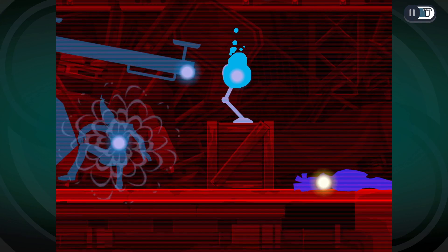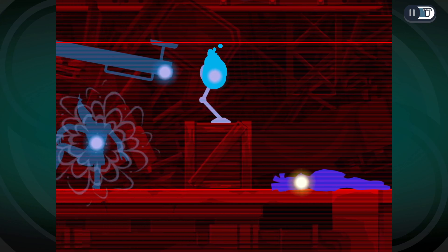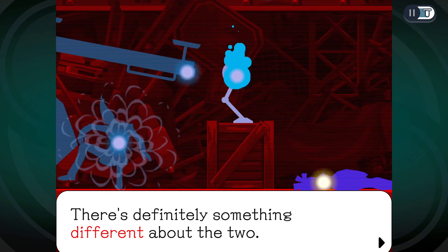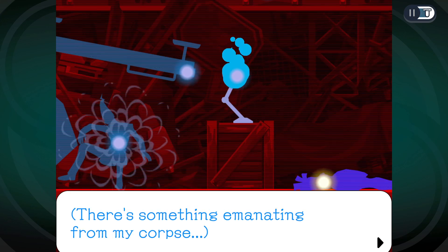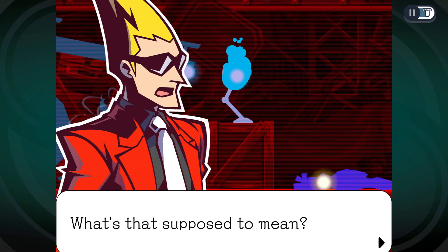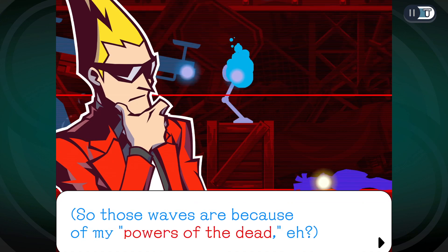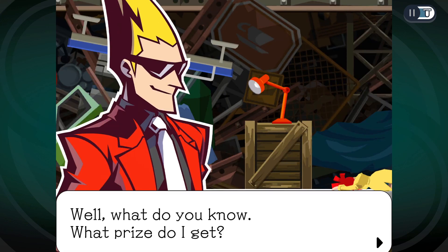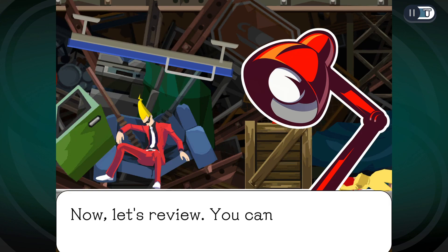Oh, that's funny — there's something different about my corpse and her corpse. Hers is more blue, and her soul looks yellow instead of blue. 'That's because you're special — not everybody who dies gets special powers.' So those waves are because of my powers of the dead. Congratulations, you passed! 'Now let's review — you can possess objects and manipulate them.' Can I bring back the dead? 'What do you suppose will happen if you possess a corpse?' I already tried that — nothing happened.